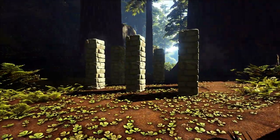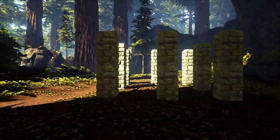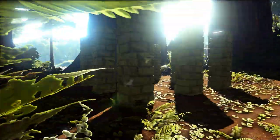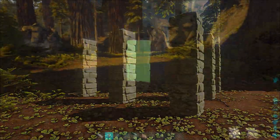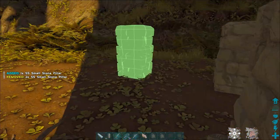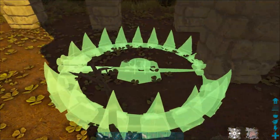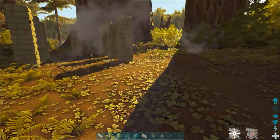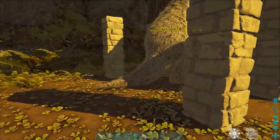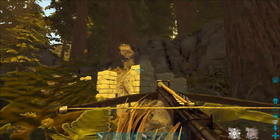But what if you're taming something that does fit through a dino gate? Well, you can make a pretty cheap cage out of pillars. Make 16 pillars and put them out in a 3x3 formation — three pillars in each direction — but leave one side open. Then once again put a bear trap in the middle. Lead your medium to large sized creature in, and when it gets trapped on the bear trap, block off the back with the remaining pillars and proceed to knock it out.